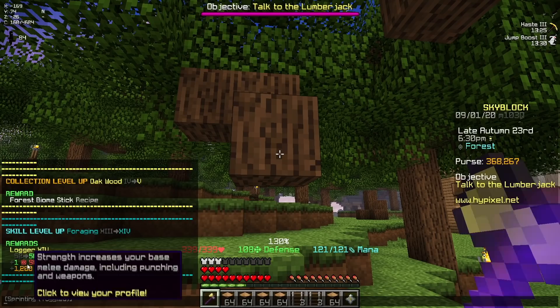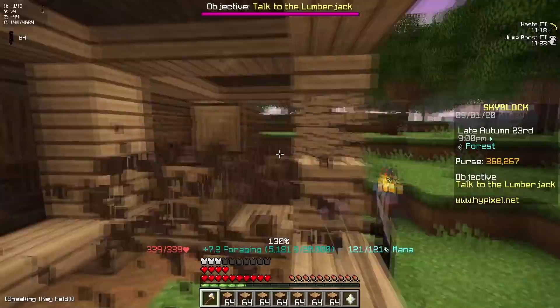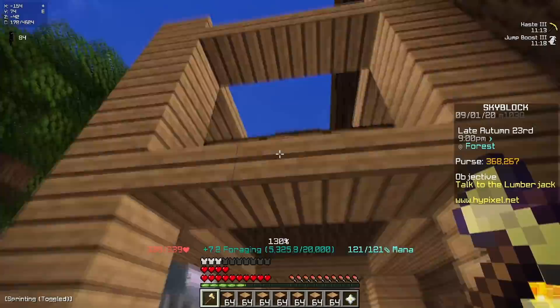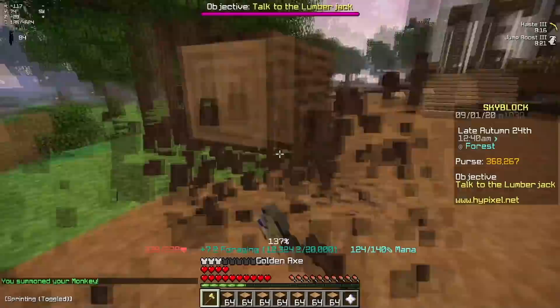I just leveled up to foraging 14, so I have a 56% chance to get double logs, plus one strength, and also 1.2k coins. I finally got the enchanted oak recipe. Also, the reason jump boost 3 is so good for foraging is because there's an elevated area with a ton of logs that are kind of hard to get to. But with jump boost 3, you can just jump up there, mine all of it really quickly, and then go straight back down, so it's definitely worth getting.